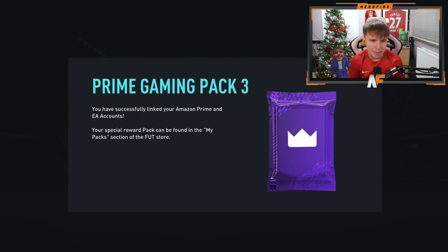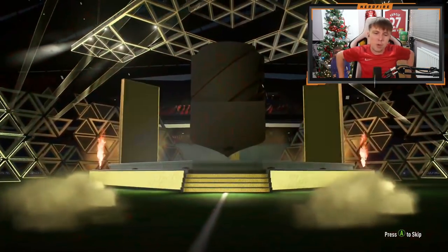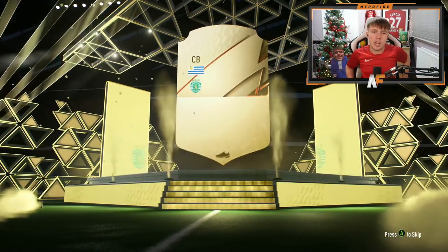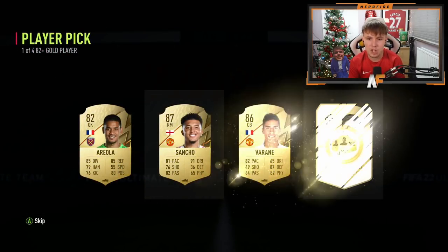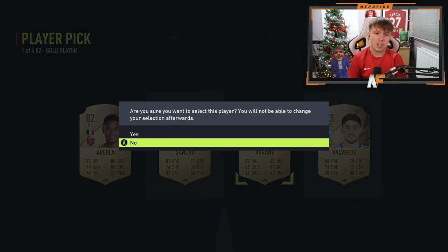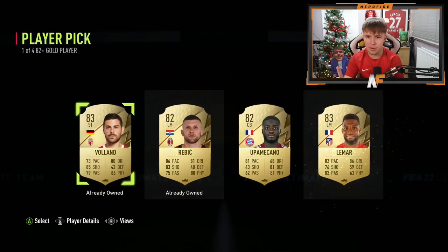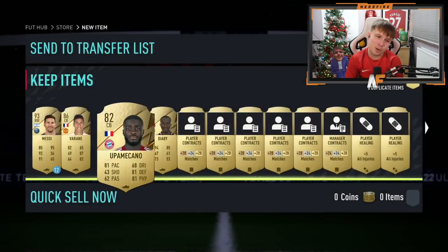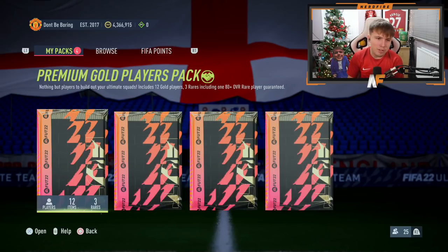Now on my RTG with the prime gaming pack — this is where I really want something good. Outside of the pack it's quarters. First player pick — we haven't seen a winter wild card yet, if you want to give me one now is the time — oh my god! I was about to take Sancho and then Varane showed up! We'll take Varane. Player pick number two — Kimpembe — good partnership at the back. Varane on my RTG, absolutely solid.